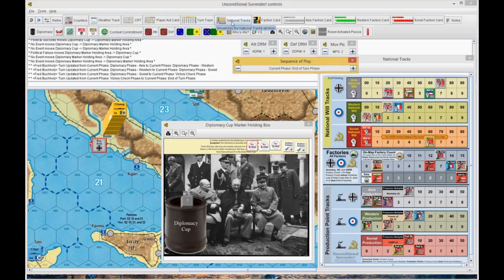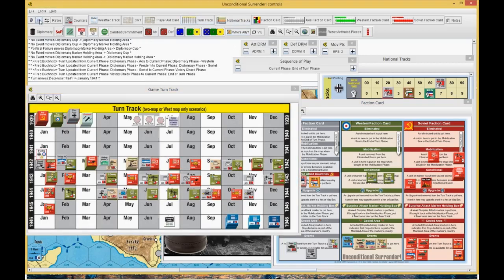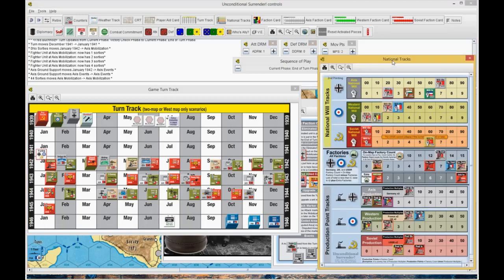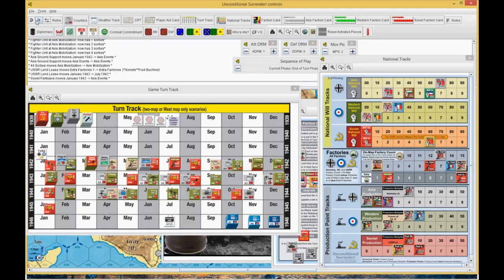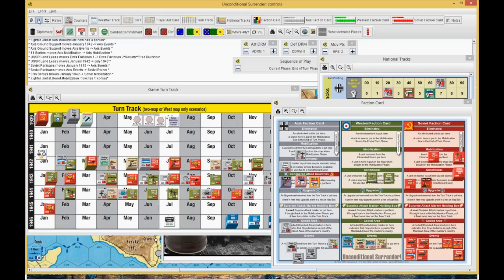Now we're at end of turn. This is going to be a relatively quick turn. We're going into January of 42 — the Germans get up a ground support, they get two ground supports, and that's all they get. For the Soviets, they get a Lend-Lease going six turns out, they also got a Partisans marker, and an airplane they can possibly build. So now they have four aircraft — one on the board and three in the bucket to build — by the end of 42, hopefully.